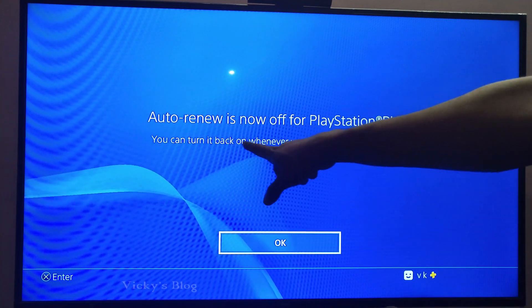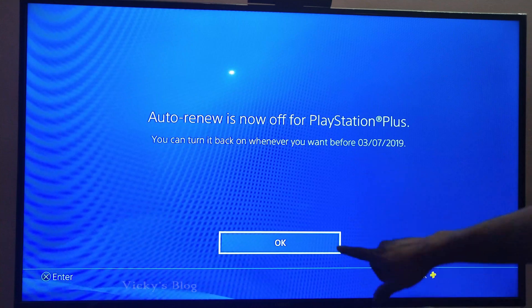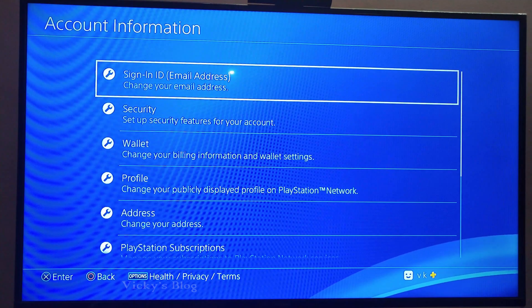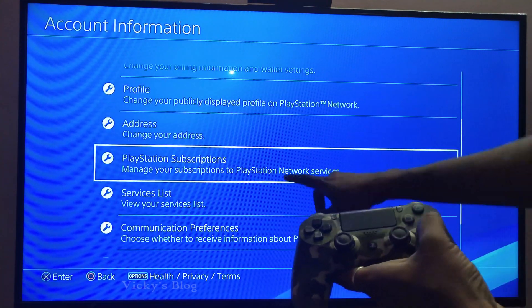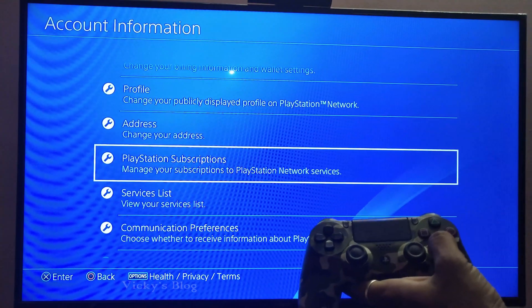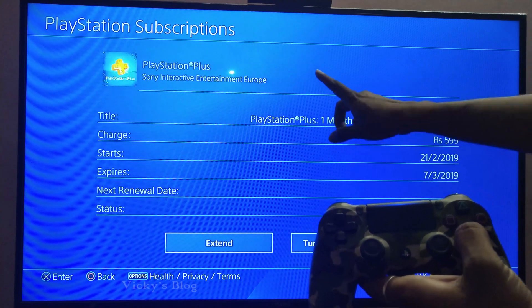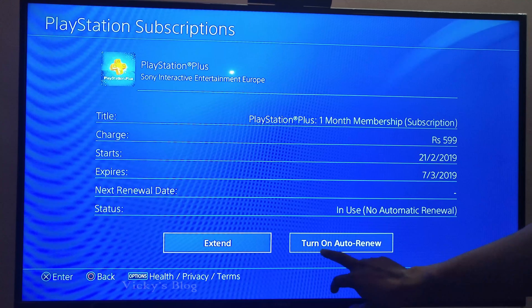You can turn it back on whenever you want before the 7th of March. I'm going to verify one more time — go back to Account Information, go to PlayStation Subscriptions, press X, and select it. Now you can see it's changed to 'Turn On Auto Renew,' confirming it is off.